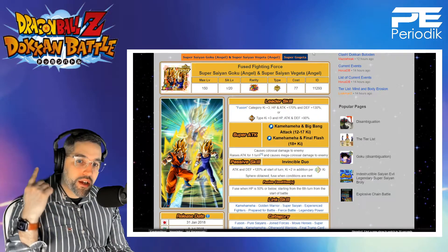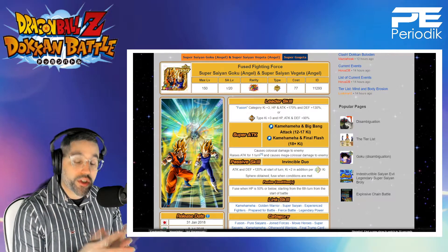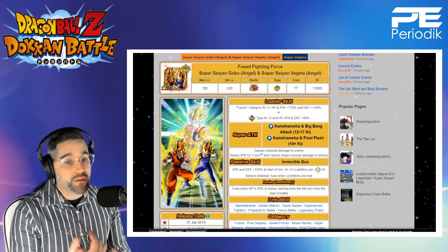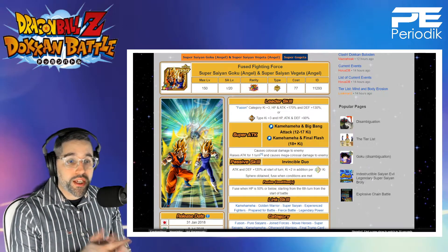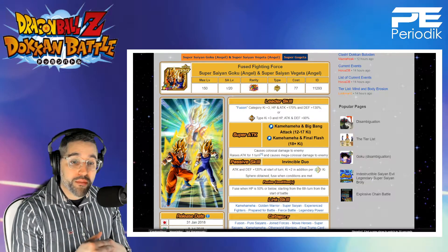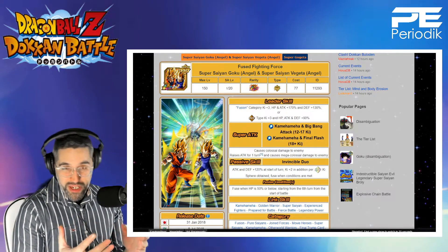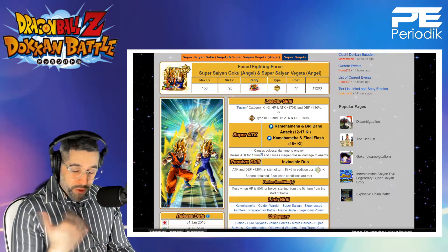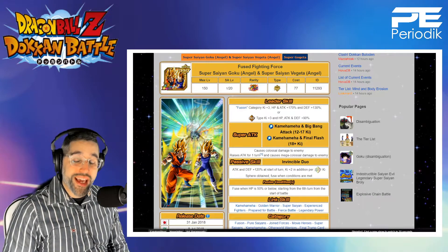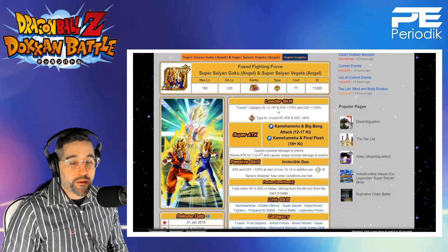Next is LR Gogeta — LR Super Saiyan Goku and LR Super Saiyan Vegeta. Still a really good character though they've been around a long time. 120% attack and defense, 2 Ki, gains 3 orbs every time you pick up a rainbow orb, 12 Ki causes colossal damage, 18 Ki raises attack and causes mega-colossal damage. The fusion condition is a little difficult — you have to wait six turns and drop below 50% HP, but once you do you turn into Super Gogeta who's still one of the strongest characters in the game.